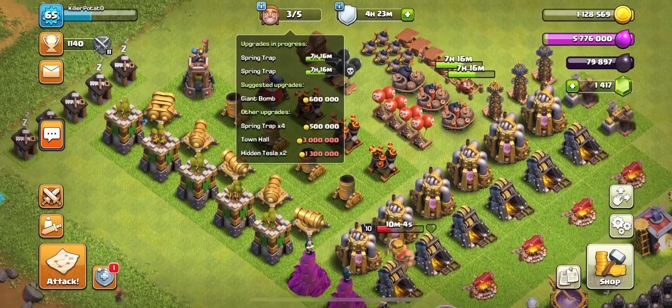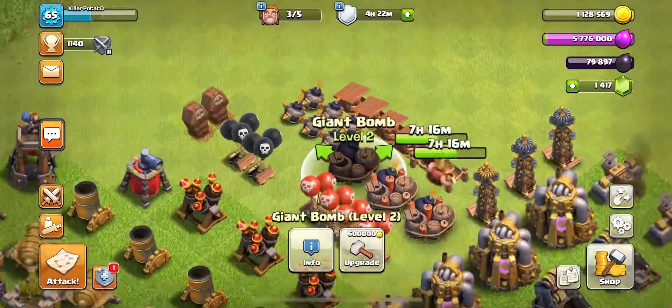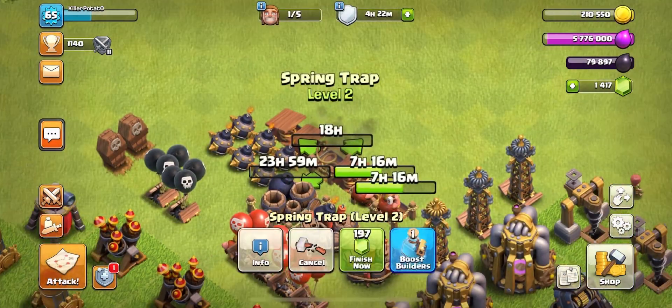Remember, this series is completely free to play, no money spent on any gems. Giant Bomb — we could upgrade this. Boom, there we go. Spring Trap. Sweet. Boom.